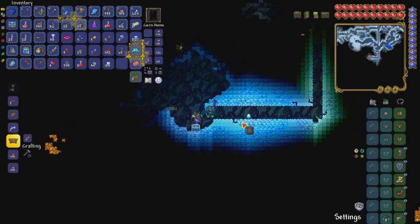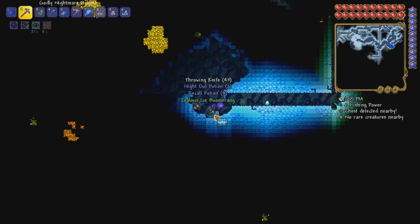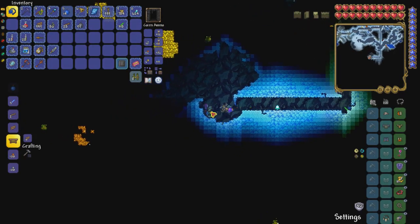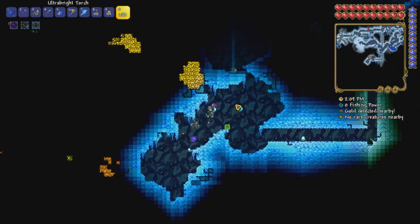Okay, this time I do have the safe. So I can simply say deposit all, and then grab all of this stuff. Deposit all is really useful after you've favorited the things that you want to keep in your inventory. Then I can keep running with the same useful stuff in my inventory, but now a bunch of stuff got stuffed in the safe. So that is great.